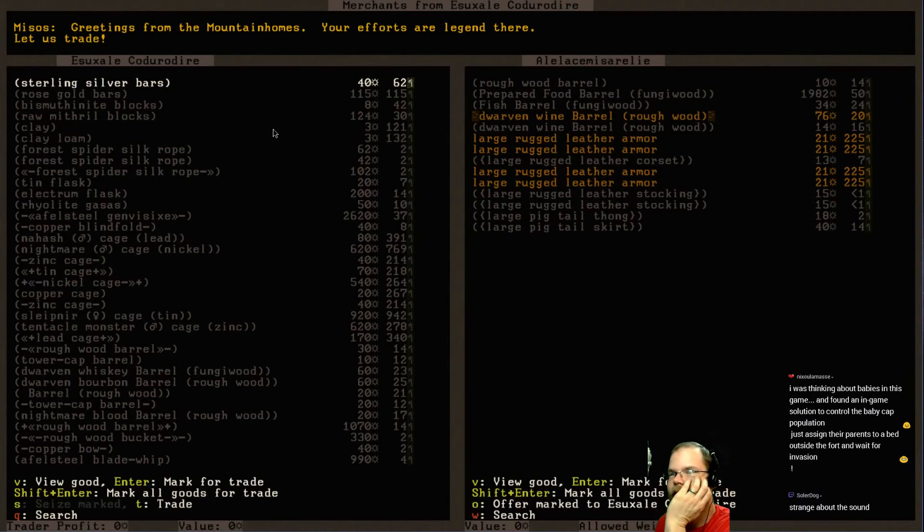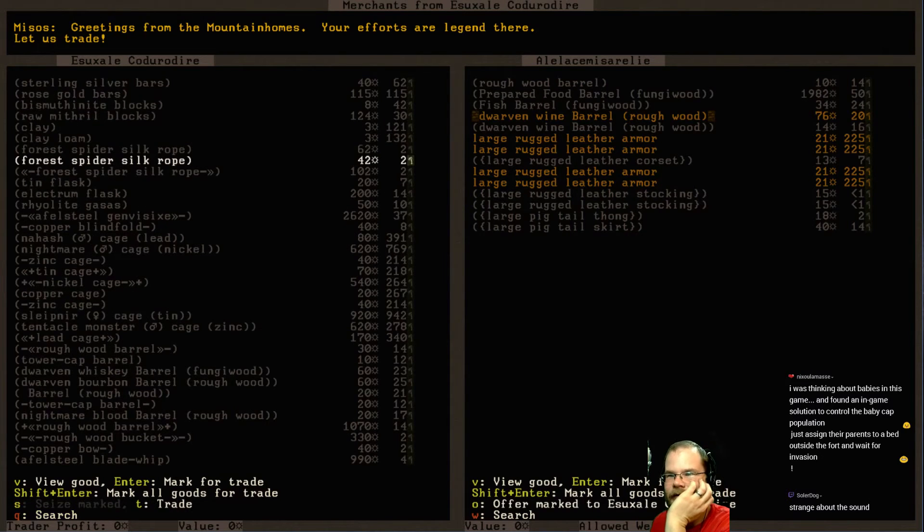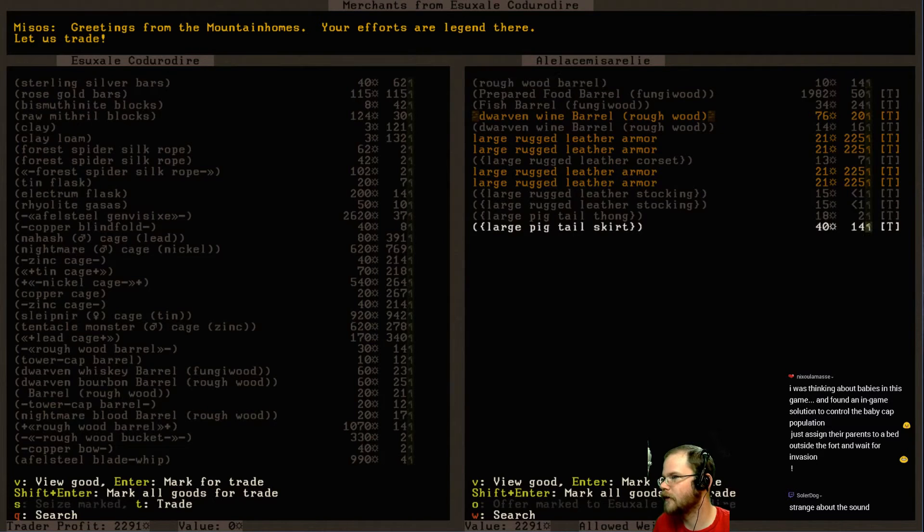Alright, let's trade. Now, do you have some soap? That would make things really easy. No, of course you don't. Do you have some tallow? No. Do you have some oil? No. Well - ooh! $1,900 for that food barrel. This food's very good. Sure, you can have all this. What do I want?